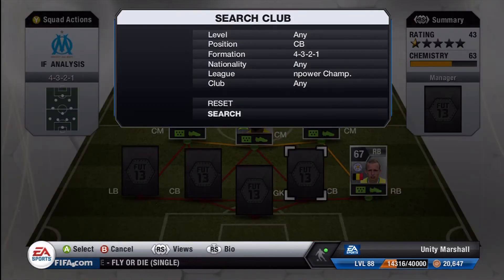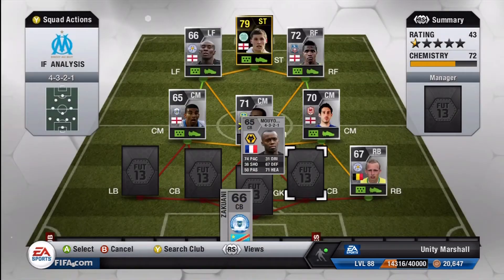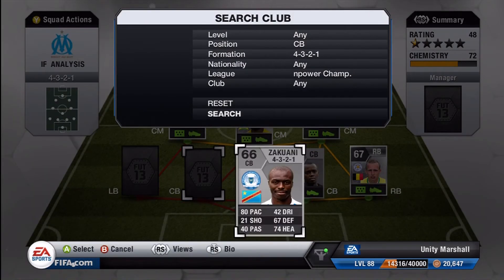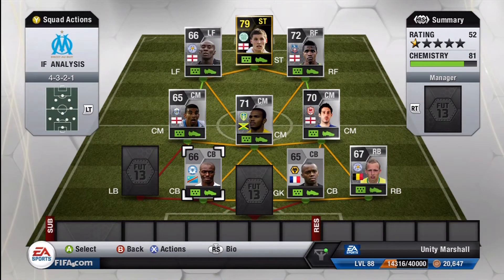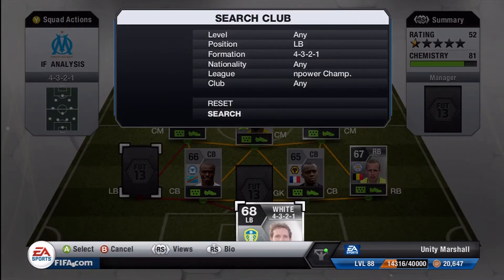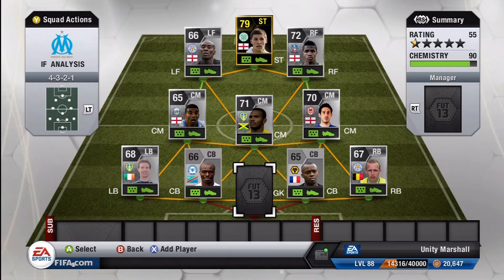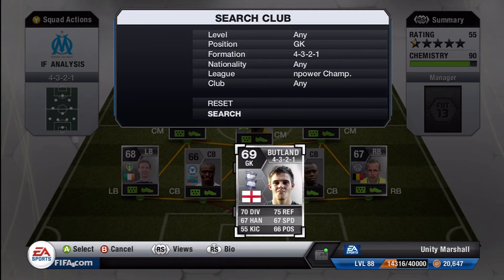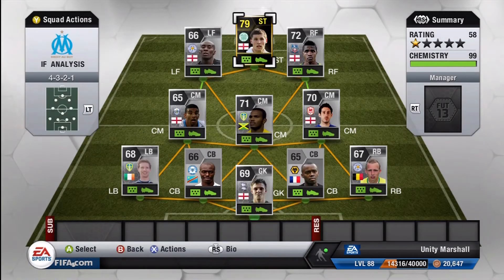At center back we have Zuccini and Miyokolo — Miyokolo from Wolves, the French guy, and Zuccini from Peterborough — again very fast, pacey defenders from the Championship. Speaking of fast, you can't get any faster than White of Leeds United, something like 91 pace — the guy is rapid. Jack Butland is our goalkeeper.